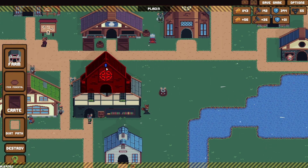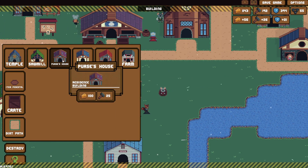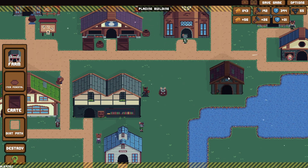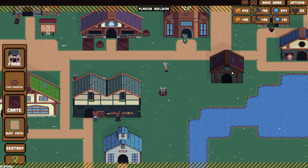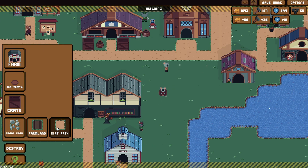Hey guys, welcome back to Wafer Plays! I thought we'd build Persis's house. Let's put it right next to the river. We get a bit of room out the front — you don't want to just step out on the water. There you go, father.